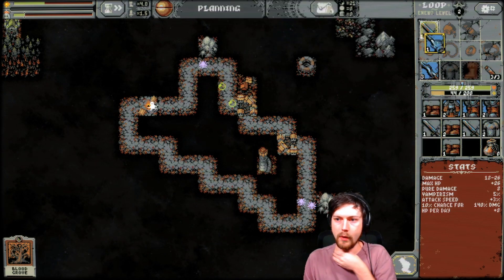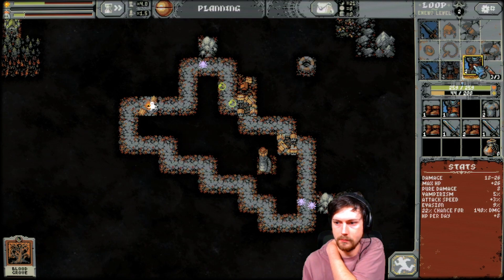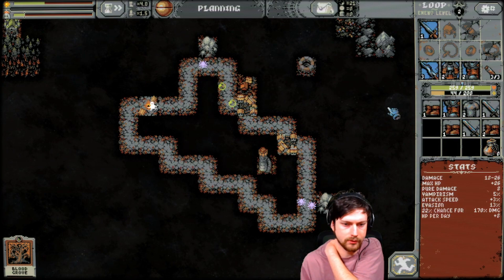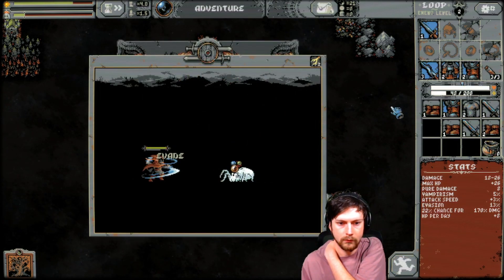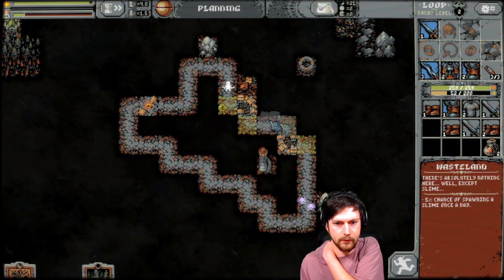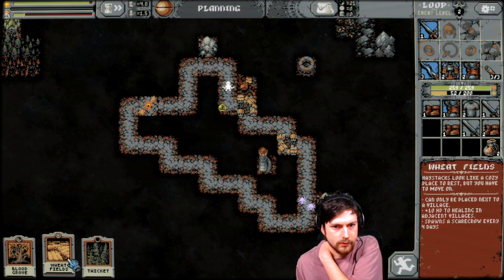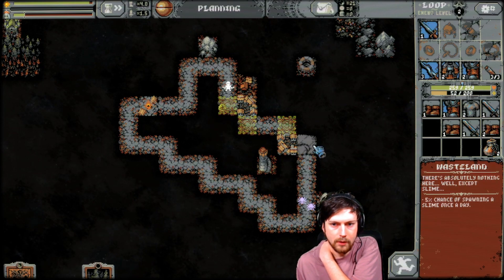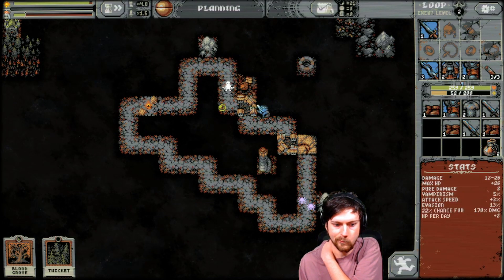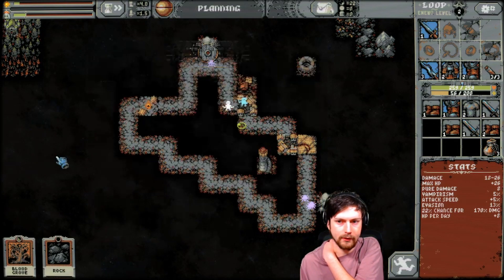This is definitely going to be our best weapon, this is definitely going to be our best armor. Our crit chance is actually pretty high right now. Wheat fields — these guys spawn the scarecrows. I'll put it here so it's in range. I wish I wouldn't have put that village over there though — those bandits will probably cause trouble.